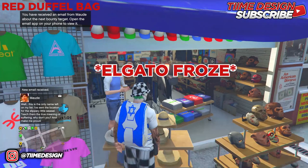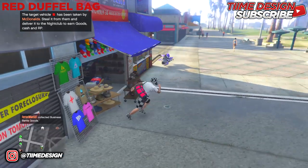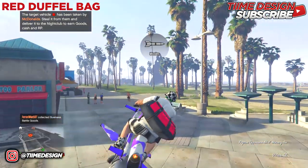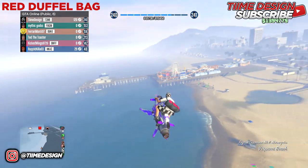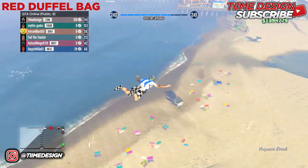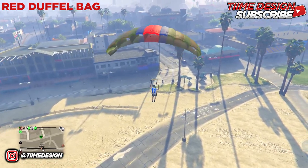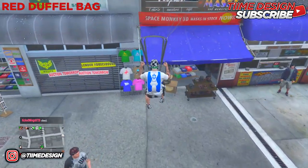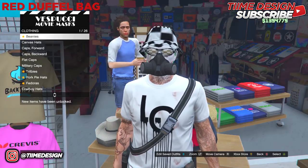If you don't get it the first time, don't worry — you haven't messed up the glitch. Just get back on the Oppressor or Deluxo and redo this last step. Fly a high distance and then jump out. Try not to let the Oppressor kill you because if you die the duffel bag is gone and you'll have to start it up again. Make sure you line it up with the hats, move your analog stick forward, and spam right d-pad.